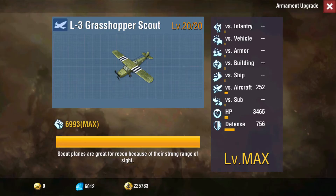Hey guys, PD here. Today we're going to be talking about the Grasshopper Scout. This unit has 300 sight range, letting you see a lot of the battlefield. It's used a lot and also used in scout swarms, which are pretty deadly early game before jets come out.